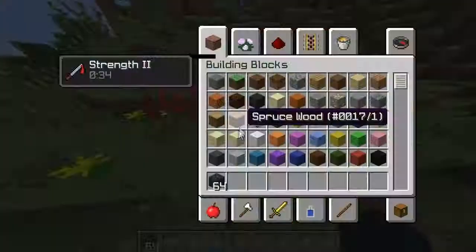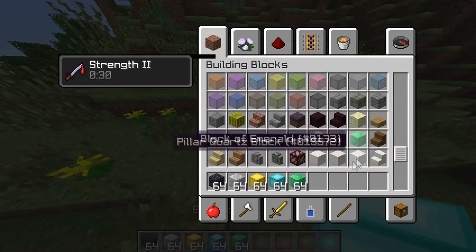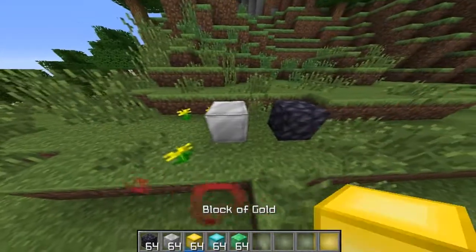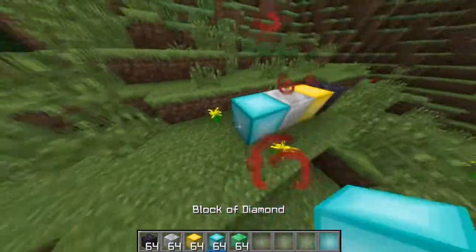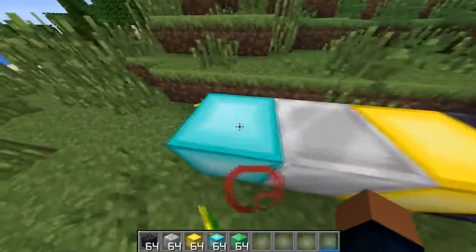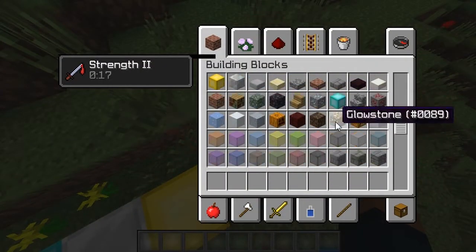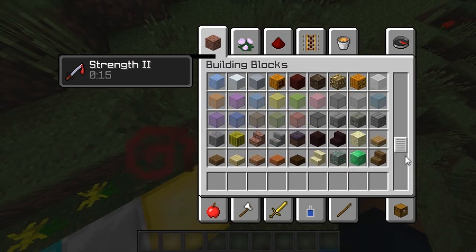The obsidian has been changed as well, and the ore blocks. The gold, iron, and diamond ores — I really like them a lot. It's beautiful, I love it.